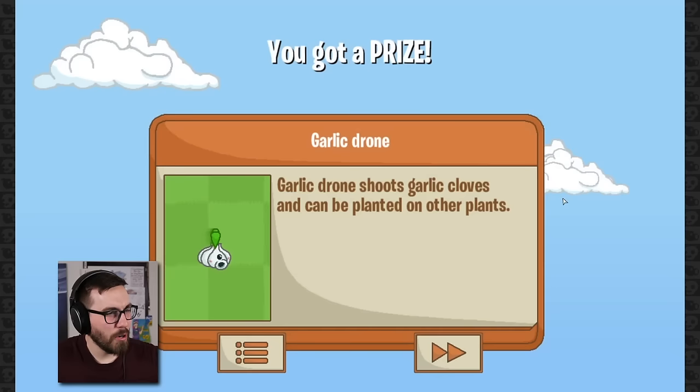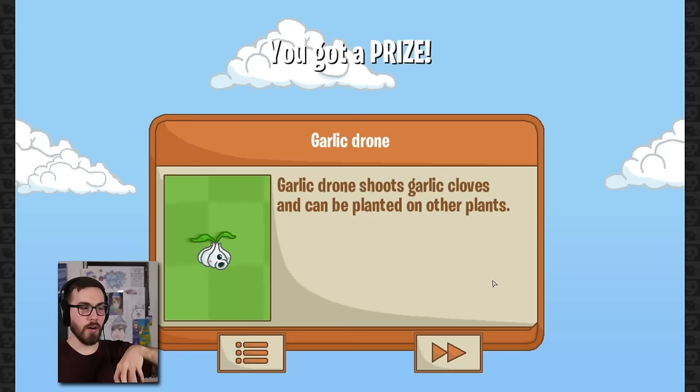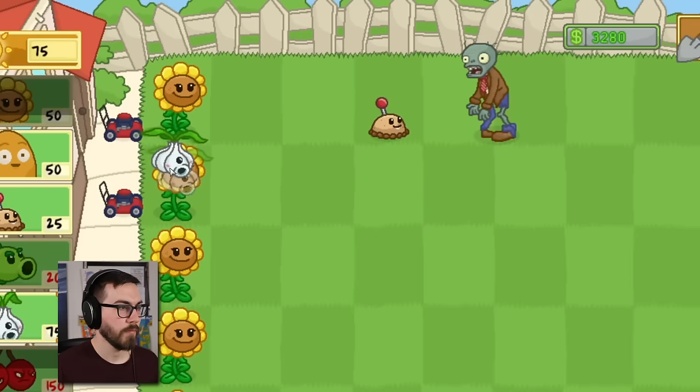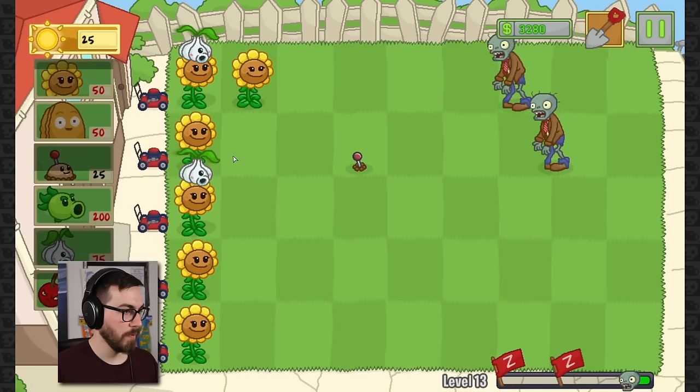Garlic drone shoots garlic cloves and can be planted on other plants. What?! You can plant a plant on a plant? This usually only happens with defensive plants, right, like a pumpkin. I'm gonna have to try that thing. I'm not really sure how to use it, but I'm gonna try. Let's just get our basic plants over here, and this time we'll do this and this and cherry bomb. He just shoots — I like the noise they make when they get going.